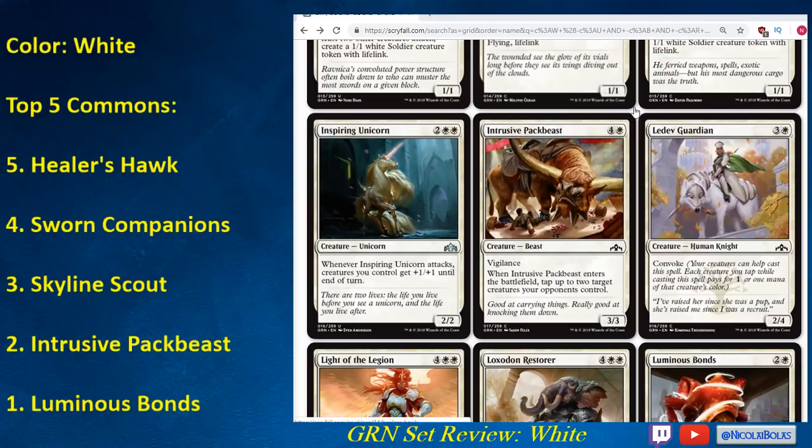Ledev Guardian is another common Convoke creature — four mana for a 2/4, but it does have Convoke so you can cast it cheaper. If you get out a 1-drop and a 2-drop, on turn three you could cast the 2-drop plus Ledev Guardian by tapping your other creatures. Most of the time with Convoke, you're going to want to develop your creature instead of attacking for a couple points of damage. A 2/4 is not really insane, but if it were a 3-mana 2/4 it would be fine. I don't think Ledev Guardian is going to be a high priority — you can play one or two copies and can get it toward the end of a pack. It's definitely not one of the strongest Convoke creatures.